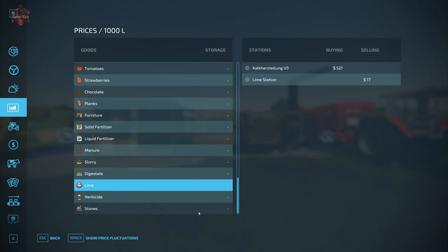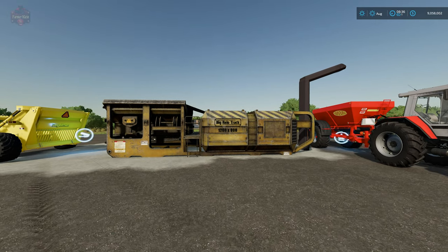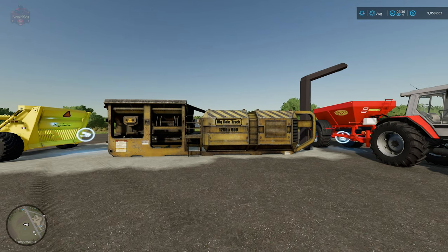In the production screen you'll see we have two thousand stone input for two thousand lime output, once per hour. So we should get two thousand units of lime per hour at a cost of forty dollars per hour. This thing is going to accept a whole heap of stones before it is full.